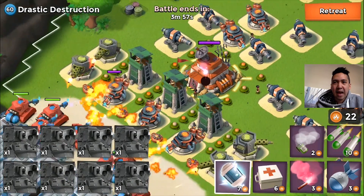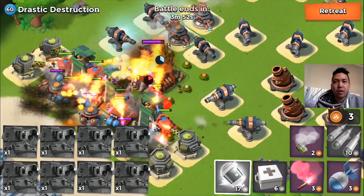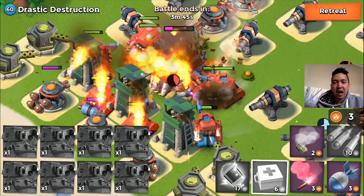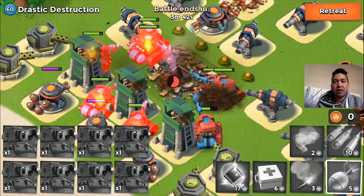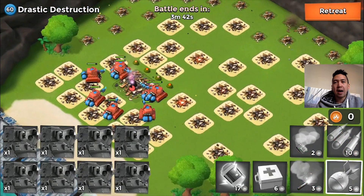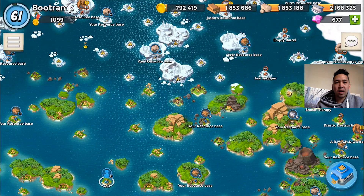This is the first NPC base I'm gonna be attacking — Drastic Destruction. Basically what I'm doing here is just flaring directly to the HQ and shocking the cannons. The HQ is dropping down fast on health. I'm not gonna be losing any troops at all. This is a cheap way to attack NPC bases if you do not want casualties or to waste gold or diamonds. Scorchers can take down NPC bases without losing any units — these are boosted and max upgraded scorchers.